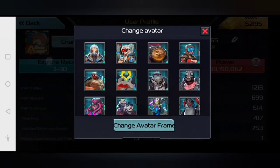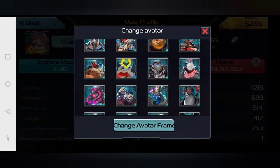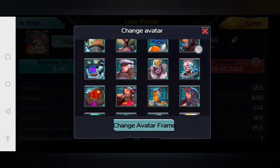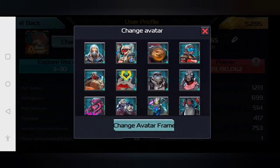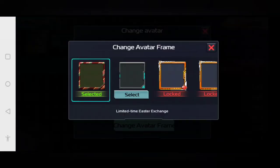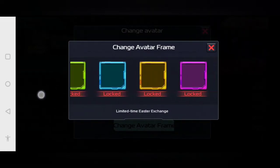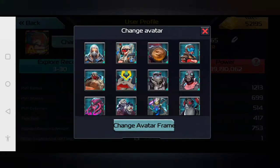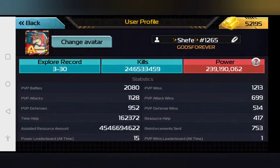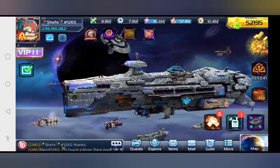You can change your avatar — you see this little thing here? You can change your avatar from all the different commanders and skins you have unlocked. You can also click on Change Avatar Frame. Unfortunately, I don't have any of those unlocked — they are extremely difficult to get, so don't feel bad when you see other people have them. Those are people who have way too much money and time on their hands.